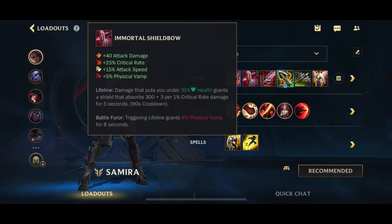First item is Shield Bow. Shield Bow is really good as a first item on Samira, unlike a lot of other ADCs, simply due to the fact that Samira is going to be taking a lot of damage because she's going to be in the middle of the enemy team ulting. The extra shield from Shield Bow helps you survive longer while you're in your ult, maybe kill people and get resets.